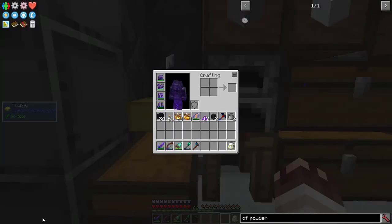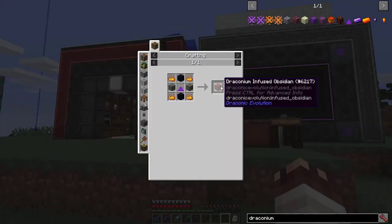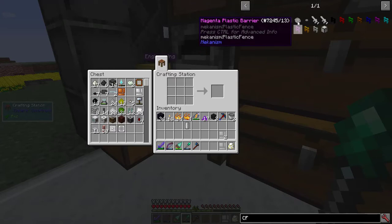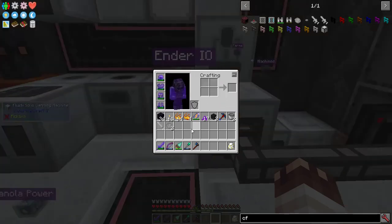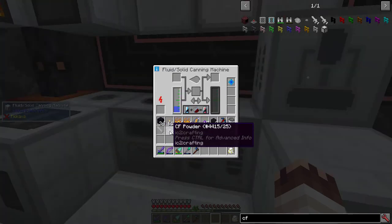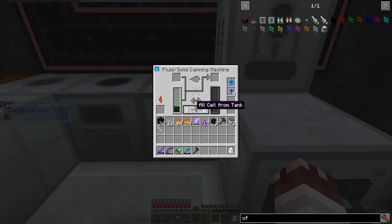Next up, I want to kill the Wither. But I do like having a nice home, so I'm going to need to make a Wither Proof Box first. To do that, I'll make Draconium Infused Obsidian, which requires Reinforced Stone. For that, I'm going to need Construction Foam. Step 1: make a CF Sprayer. Step 2: CF Powder — one of these will make you 10 blocks of Reinforced Stone. However, we first need to get it into the CF Sprayer. Step 3: put CF Powder into a Fluid Solid Canning Machine set to Fluid Enrich with a bucket of water for each CF Powder. Switch tanks, switch to Fill Cell From Tank, and throw in your CF Sprayer.